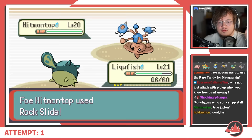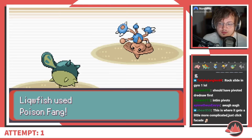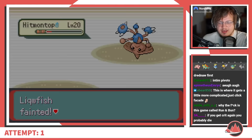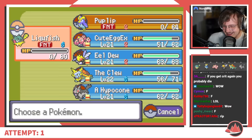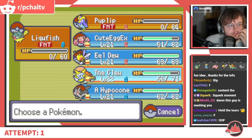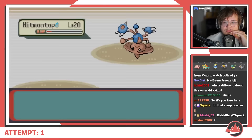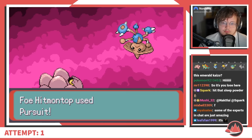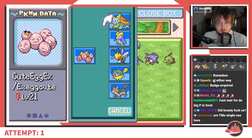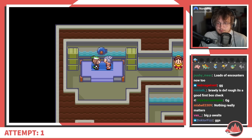Unfortunately, because the incoming Hitmontop has Pursuit, Prinplup has to be sacrificed. It's a bad death, but Qwilfish has a clean 2HKO on Hitmontop — until a double critical hit comes in. I get punished for failing to play around the second crit; crits go through the Attack drop from Intimidate so the damage is just massive. Critical hits are increased from 1-in-24 to 1-in-16 in this game, by the way. I dodge the triple crit, Beedrill makes quick work of Poliwhirl, and Mightyena's Covet makes it a hard counter for Scraggy. The double crit really hurts as Qwilfish had been a godlike encounter, but I'm happy to get through with just two deaths and three total for the run.